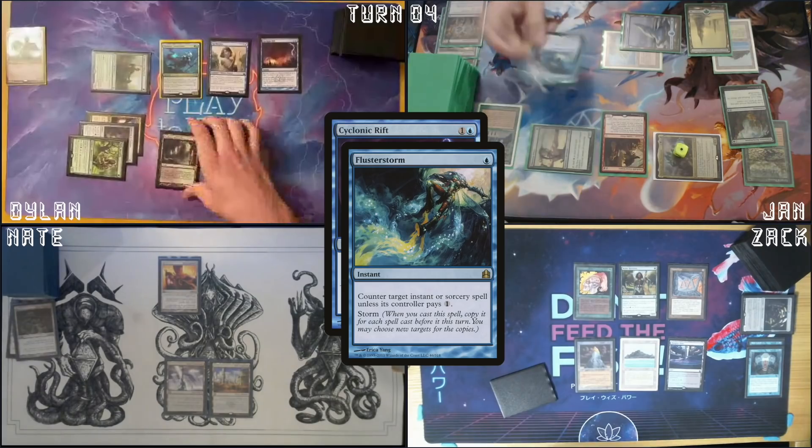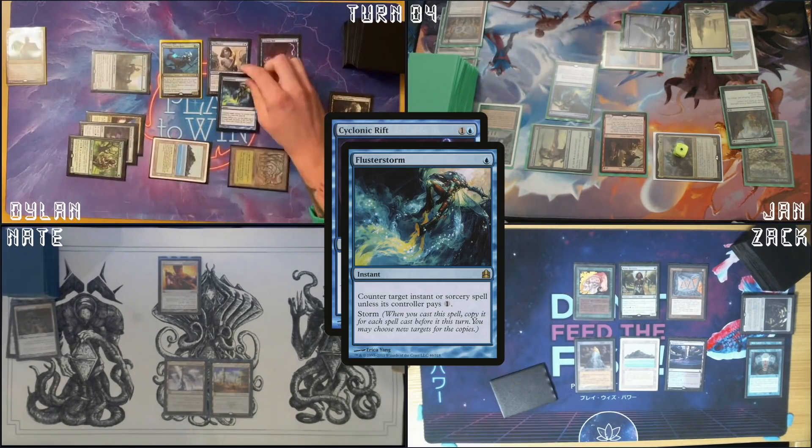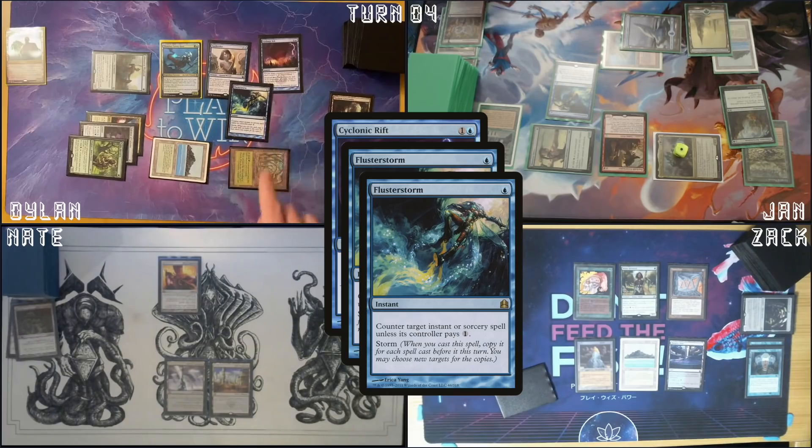I'm gonna cast Metamorphose, trigger Kalamax — that's very good. I'm gonna make blue-blue and draw a card, then make blue-blue again and draw another card. Fluster Storm! Stinky! I have a response — I'll fetch. I don't have a Veil, but I do have my own Fluster Storm. One at each of your Fluster Storms, and the fourth one is at another one of the Fluster Storms. Just as a heads up, I do have three blue mana floating.